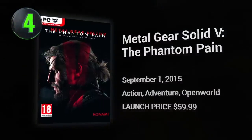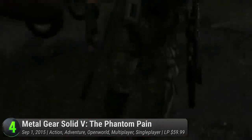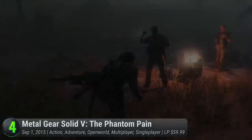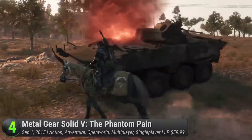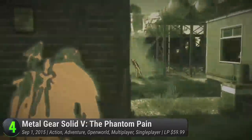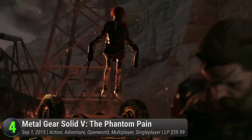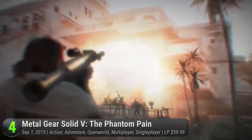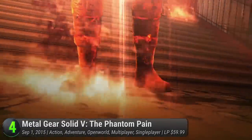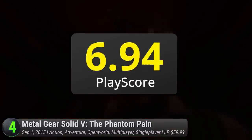Metal Gear Solid V: The Phantom Pain. Snake returns with a horn on his head and a lust for revenge. After the events of Peace Walker, follow his quest for bloody vengeance against the mysterious Skullface. With revolutionary emergent gameplay, roam around three distinct open-world locations and test your tactical espionage skills. Choose your style and decide between full-on stealth or bamboozling fun. Hideo Kojima's final Metal Gear game has its fair share of mixed reviews — although it scored numerous perfect tens and ultimately received a Game of the Year title, it feels like an unfinished entry. Nevertheless, it's good and has a PlayScore of 9.13.